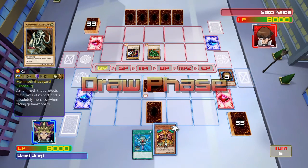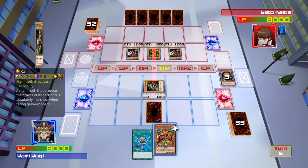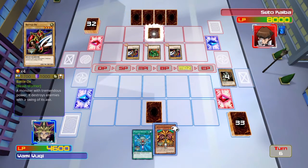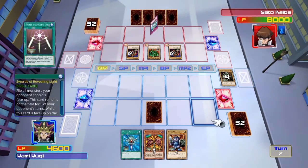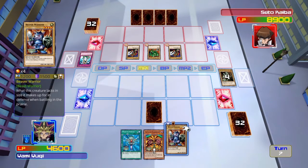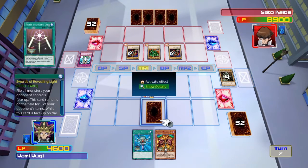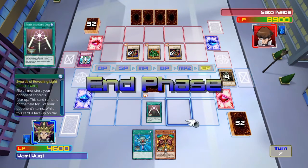Just not getting any good cards from the start, kind of scary. He probably has a Blue Eyes in his hand. He has plus 900 attack - that's great. I'm probably gonna have to activate Swords of Revealing Light so I don't die.